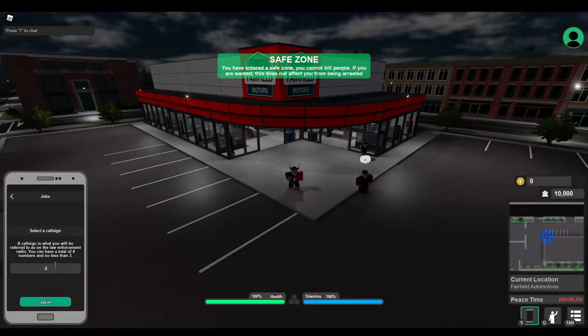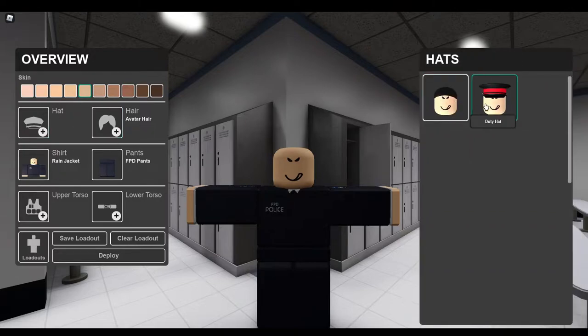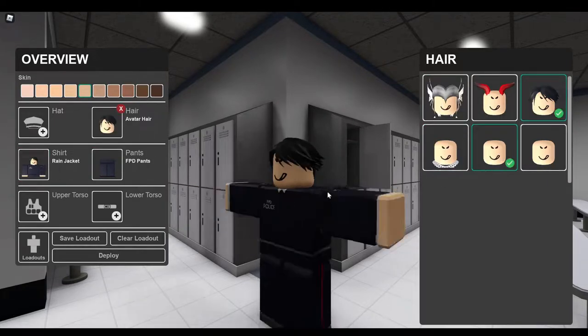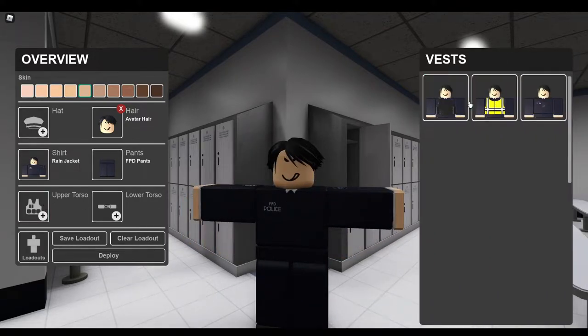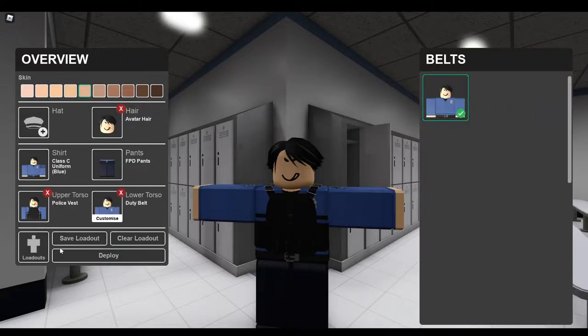We'll go ahead and join the PD and enter a call sign. We'll check out the customization — you've got your edit skin tone, you can put on a hat, your hair, all your customizable stuff. You've got pants — there's only one for now. For the torso you've got reflective vest, vest, and body cam — I'll be wearing the vest. You've got your deputy belt. You can save it and it'll always be there.